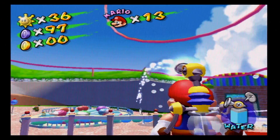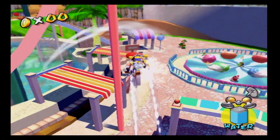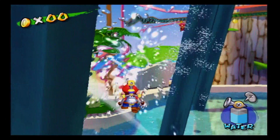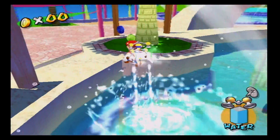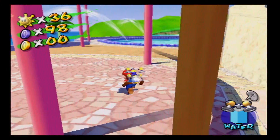Blue bird, where did he go? Gosh darn it, you made me lose the blue bird. I can't find him anymore. Wait, where did he actually go? Okay, this is the Yoshi go-round — it's like a merry-go-round but with Yoshis. Neat. Blue bird, I see him. The Yoshi go-round has made it very difficult to continue to spray the blue bird. I sniped him at midair. Blue bird down. I repeat, blue bird down.